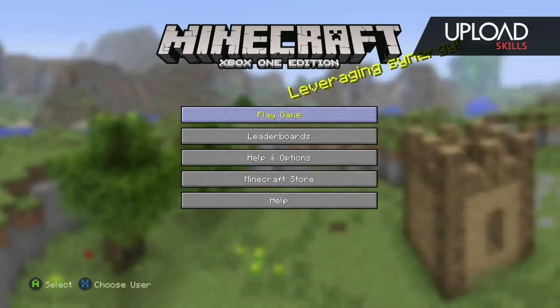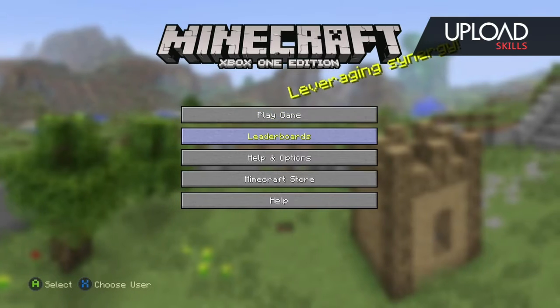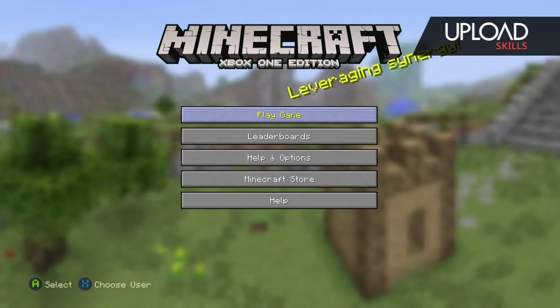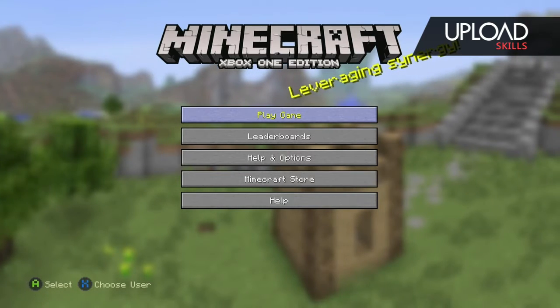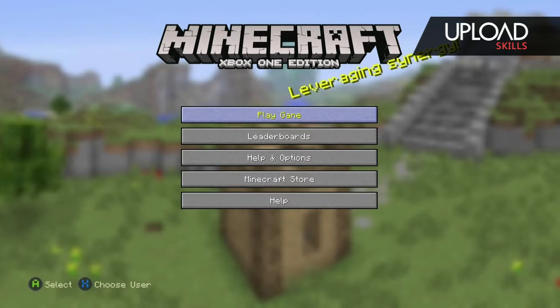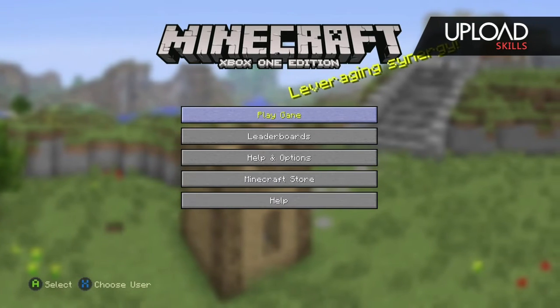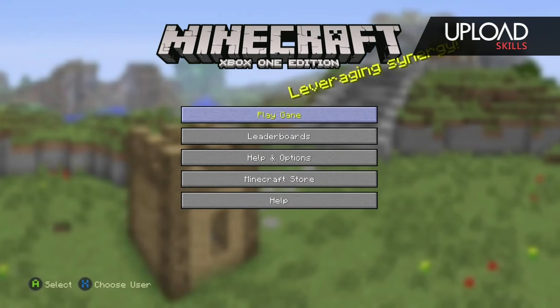Hello there, it's MC Positive and welcome to the Xbox One version of Minecraft. We're going to play a game. It's $3.99 if you upgrade from the 360 version. I don't know the full price because I had the 360 version so I just upgraded.